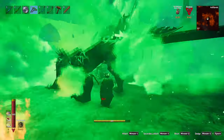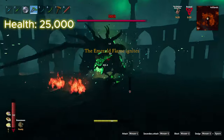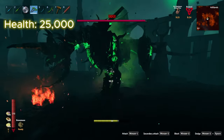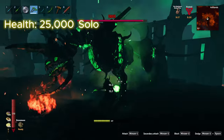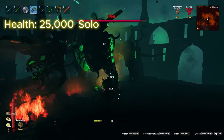Now that you've summoned him in, this skeletal dragon has 25,000 base health, making it the tankiest beast yet by far. Something important to note is that this health value is if you're fighting him solo. Like every other creature in Valheim, each additional player linearly adds 30% to the health pool.